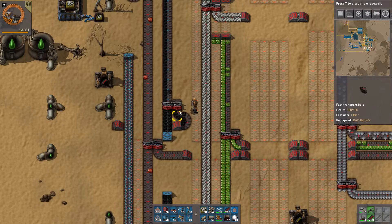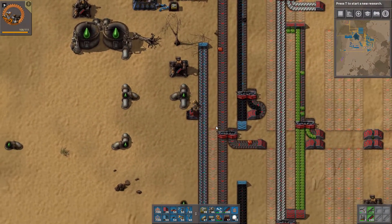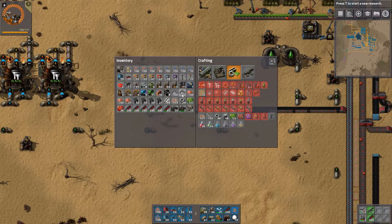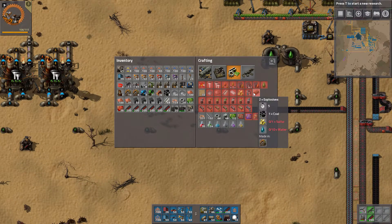The reason I'm doing it like this is because this is the between-field — those two tiles — and I like to use those for stuff like this. Sulfur is only oil products; explosives are only coal, sulfur, and water.